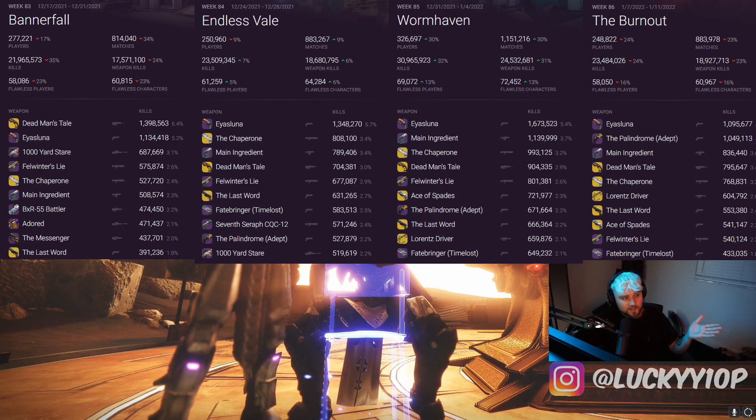Next up, The Last Word is an extremely powerful weapon. The Ace of Spades is probably the most powerful 140 RPM hand cannon — the only problem is it doesn't have innate accuracy. Then we have Felwinter's Lie squeaking in; as I've talked about, Felwinter's is absolutely killing it because of those handling mods. And the Fate Bringer is barely hanging into the top 10 this week. That's our full meta from the last four weeks in Trials.